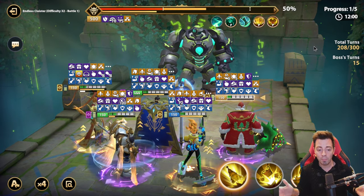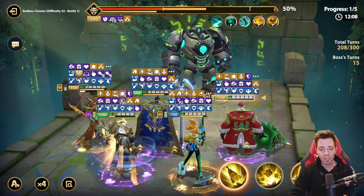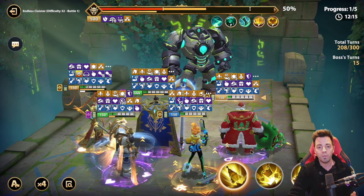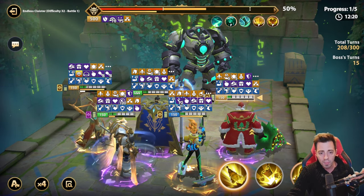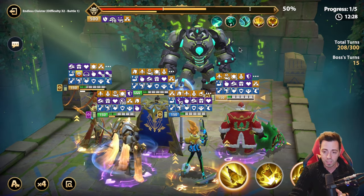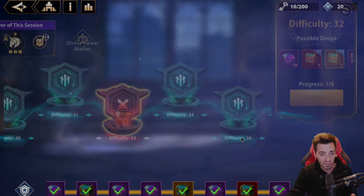So it's just impossible using that team on difficulty 32. Maybe on 31 it might be doable, and on 30, of course. Maybe if I have a skill master aura in the team I can inflict a bit more damage, and it also depends on the echoes I use. But it's never gonna work, so I can quit the fight and try with another team.